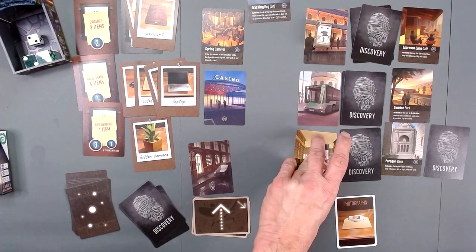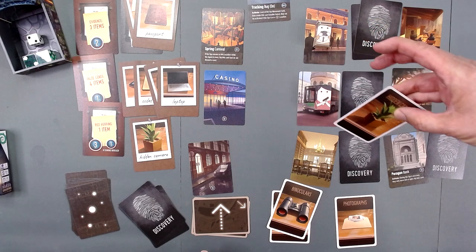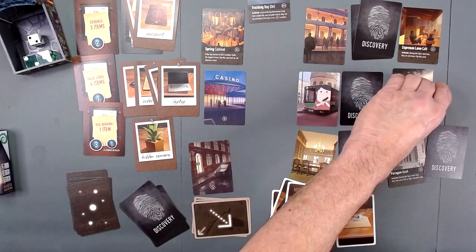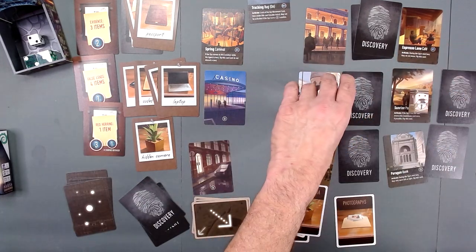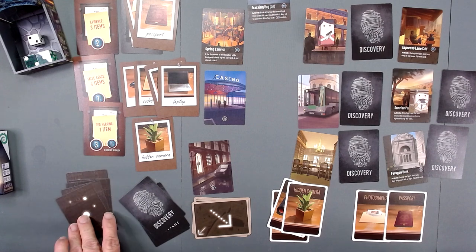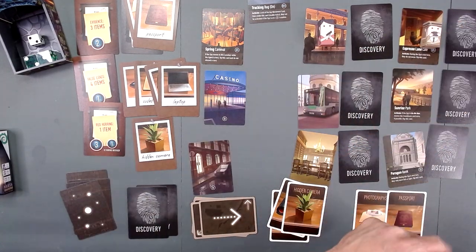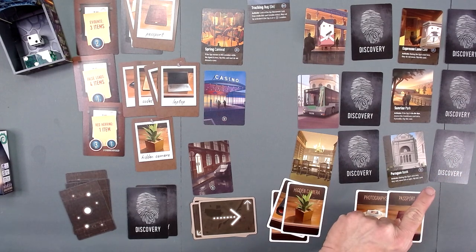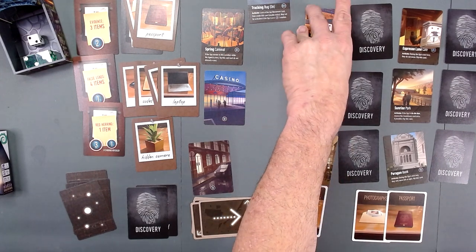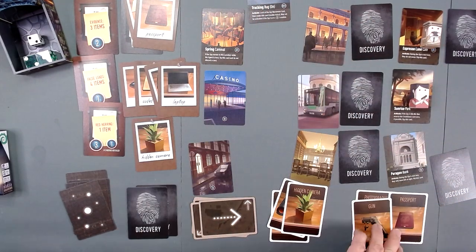We will move here - not a bomb but a hidden camera. So the good news is we have to get rid of this. Spy moves down to Sunrise Park. We will move up to here and get a passport. Spy moves up by one. Now I know this is a bomb for sure. I've got a one-third chance of running into the spy - that's not necessarily bad. We're going to move here and we take a gun, and that's our third item right here.